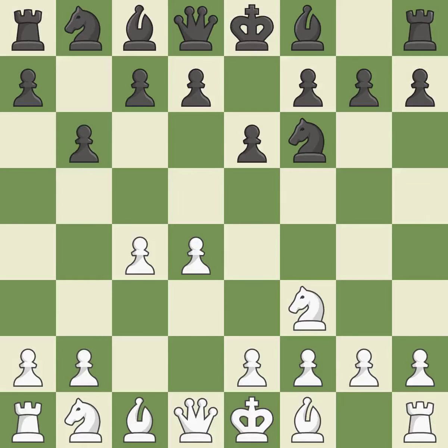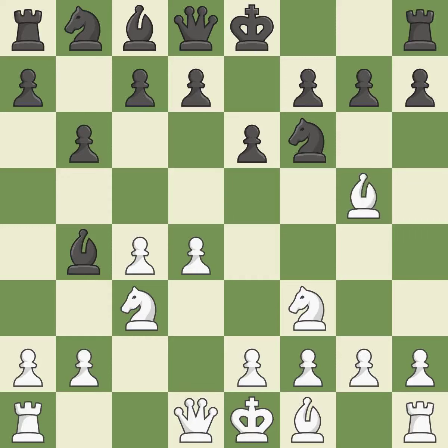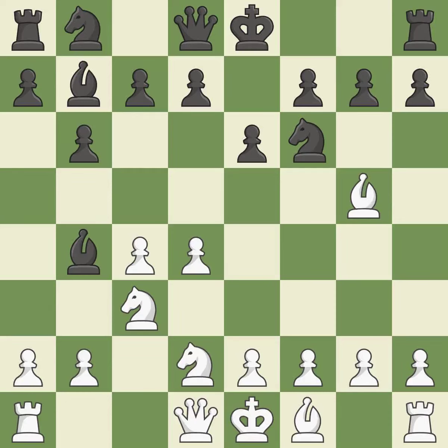The Bishop is prepared to grow into a functional square. The d5 and e4 squares are under the control of Nc3, which advances the Knight into the center. BB4 develops the Bishop, attacks the Knight on c3, and prepares castling. BG5 develops the Bishop and pins the Knight on f6. BB7 puts the Bishop on the long diagonal in a move called the fianchetto. Nd2 develops the Knight toward the center, breaks the pin on the c3 Knight, and protects the c4 pawn.